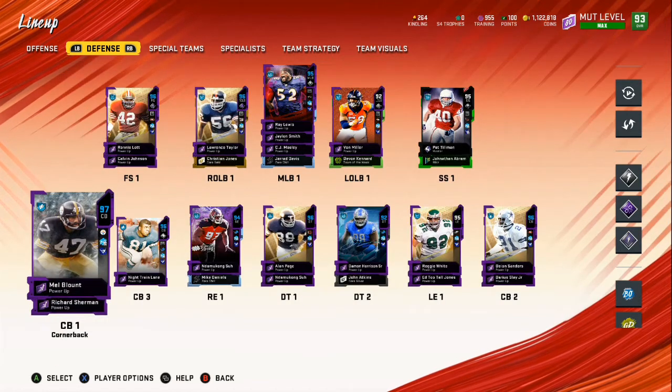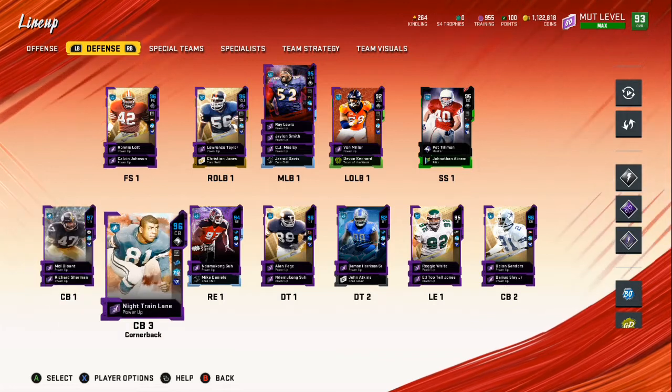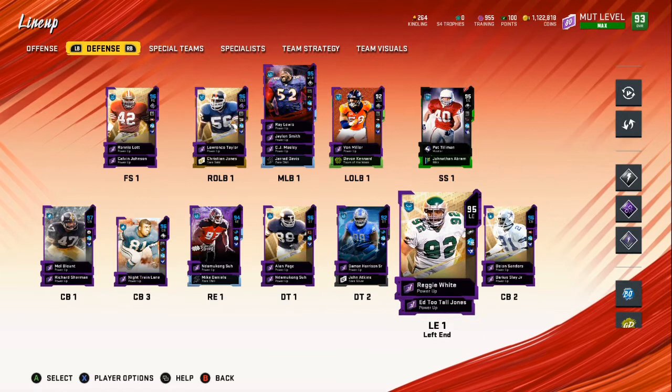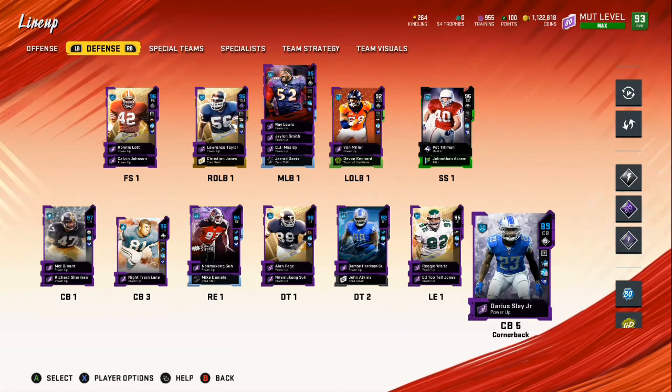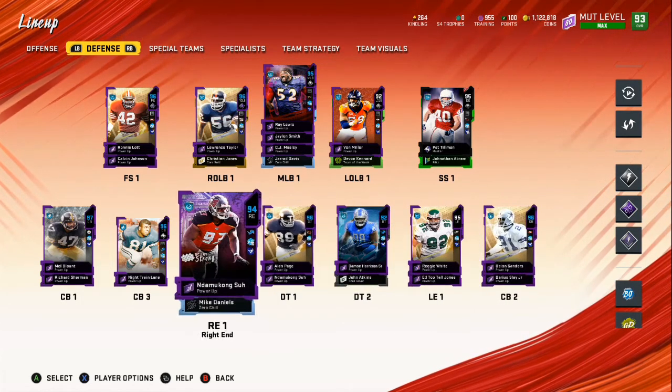Still need to get the fully boosted Kelvin Johnson, but it's not really that important. Down on the defensive side at the bottom we got Mel Blount, Richard Sherman, Night Train Lane, Ndamukong Suh, Everson Griffen, Damon Harrison, Reggie White, Deion Sanders. Darius Slay needs an upgrade — I can get him up to a 92 overall. We got 1.12 million coins so I'm not really worried about it right now.